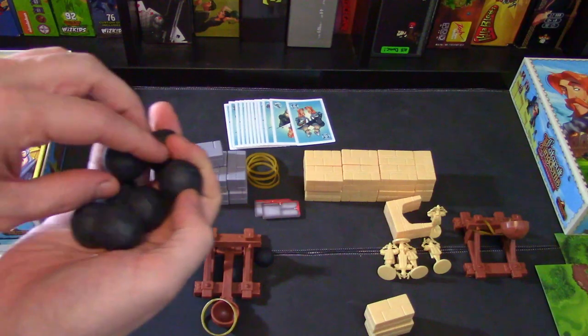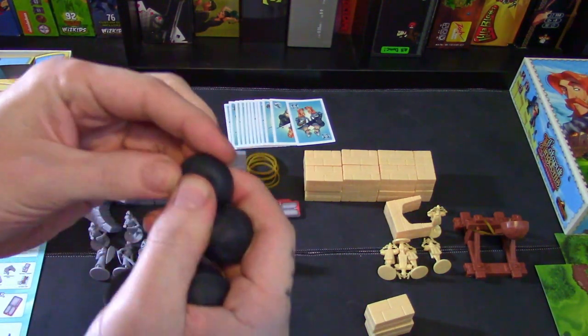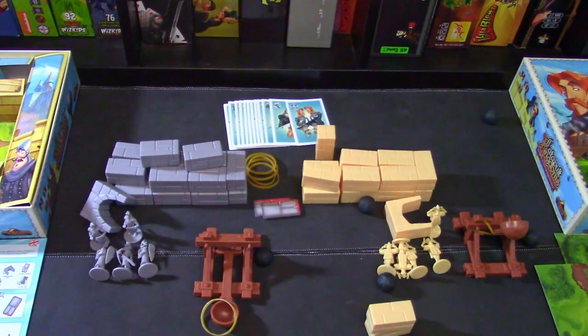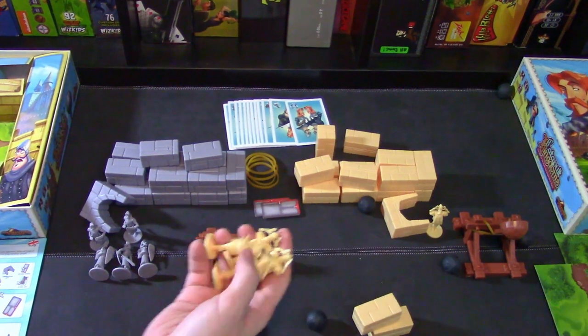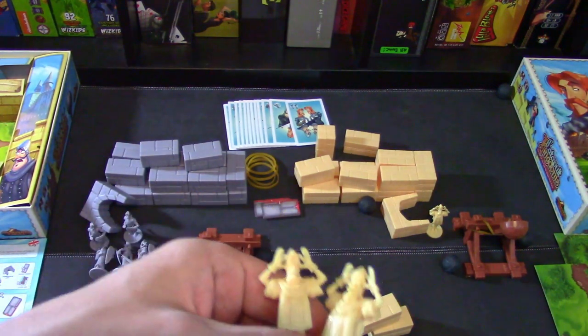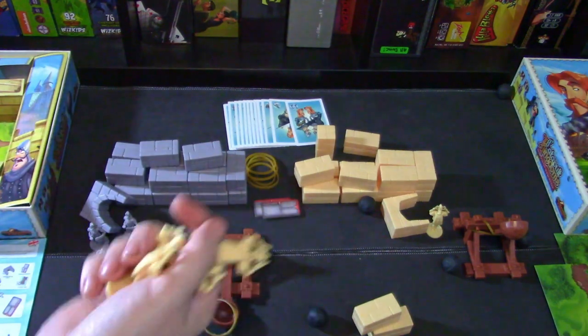And then we have the boulders here — these are the best part. They're kind of squishy, hollow in the middle, nice rubber. They're not going to hurt if they hit you, but they are heavy enough to knock those bricks down, though I'm not showing a great example right now. We also have the figurines, just like any miniature. These are fashioned after the knights in the Monty Python movie. They're pretty nice, detailed well enough — nothing special, though.